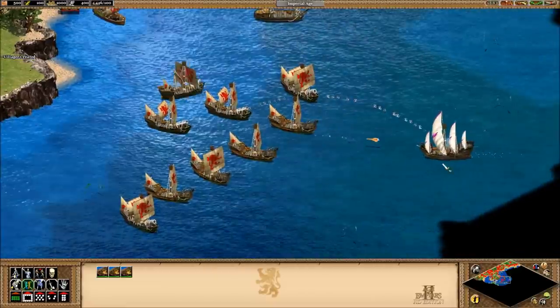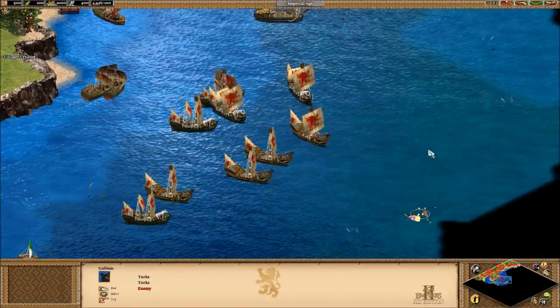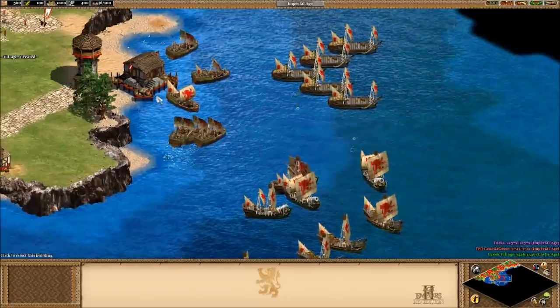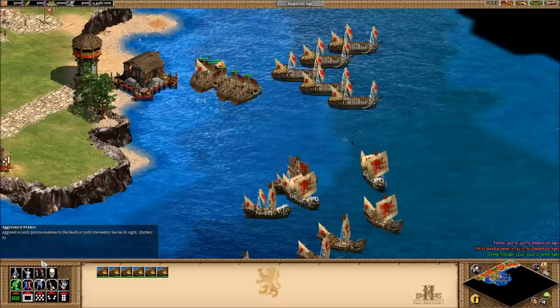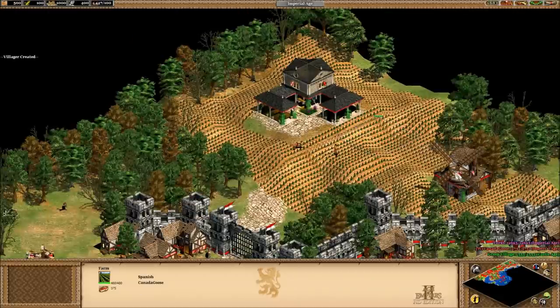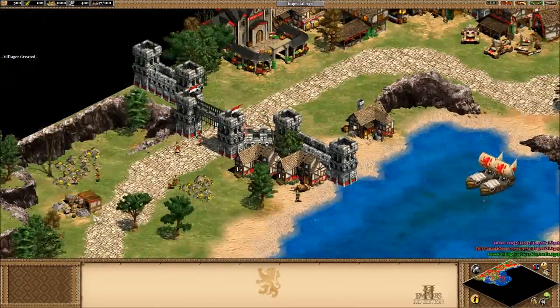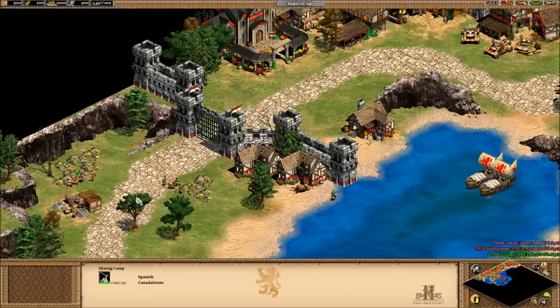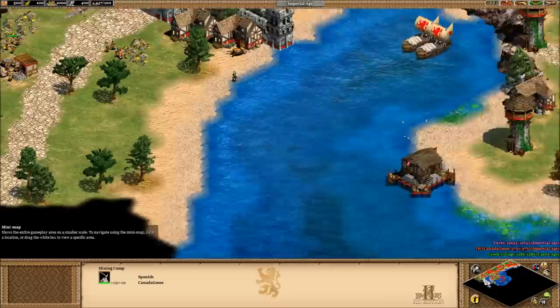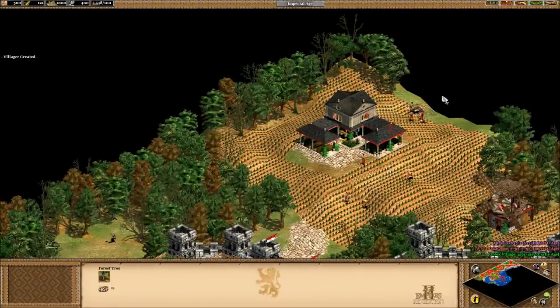This is our starting navy. Interestingly enough to note, the Spanish have the best cannon galleons in Age of Empires 2. Stardust actually doesn't let me play as the Spanish anymore when we play together, because he thinks I cheat with them. In a little bit the Greeks are going to ask us to join them, which we will gladly give them 800 gold, as they will repay us handsomely.